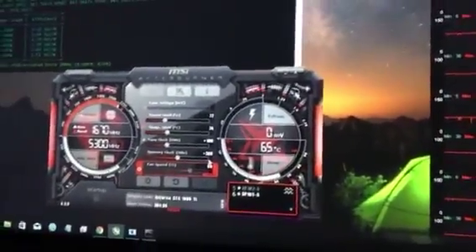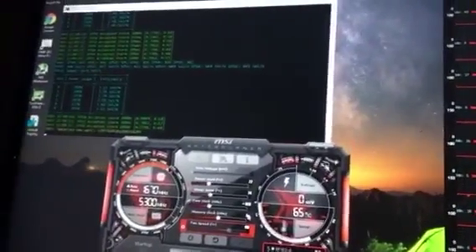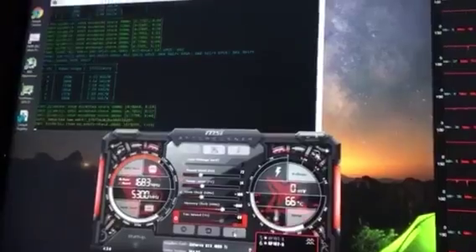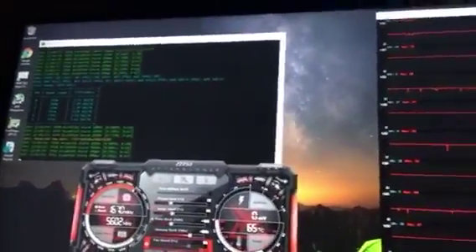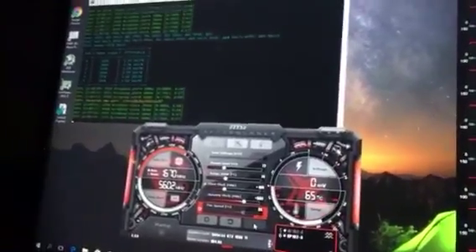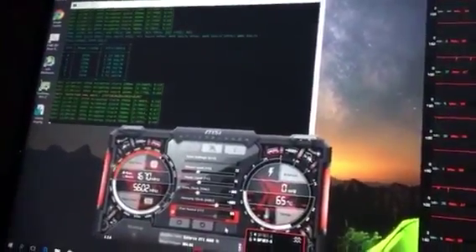This first rig consists of 5 1080Ti's and 1 GTX 1070 hashing at about 3500 to 3600 solutions per second. As you can see from the screen, the MSI Afterburner settings are set at 72 TDP, 100 core clock and plus 600 memory clock.